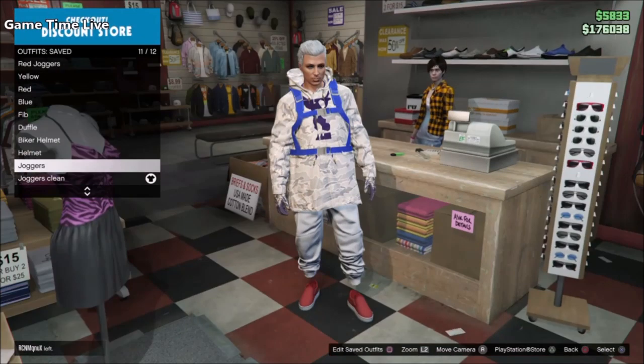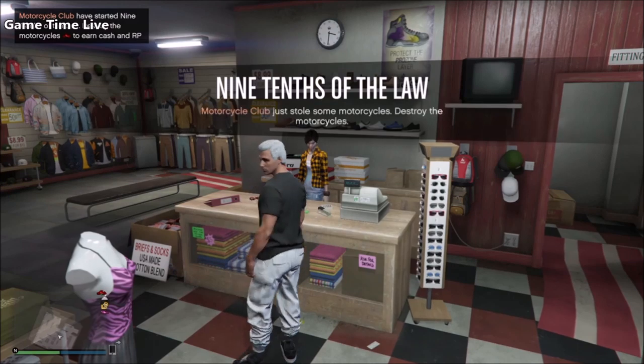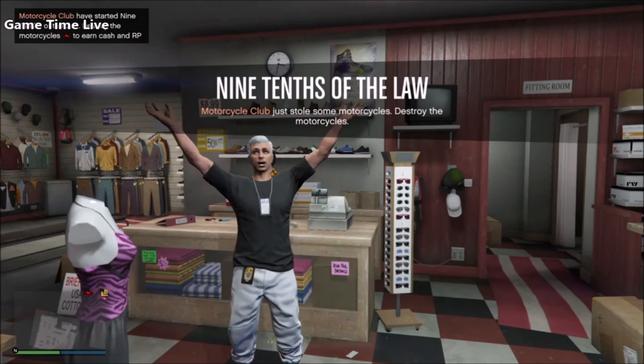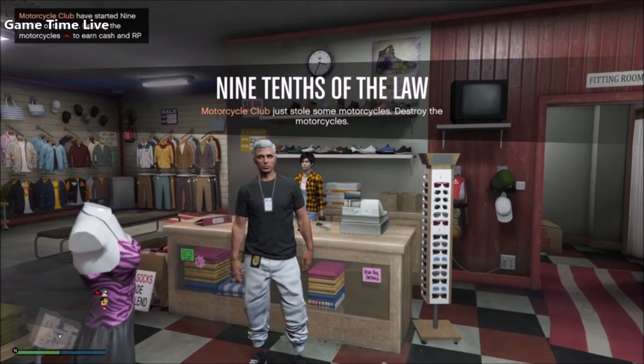Go to a new session and check your closet to see if the outfit is still there. For me the original director mode outfit was still inside my saved outfits list. If yours is deleted, don't worry — you still have your clean joggers outfit saved. There you go, this was the tutorial on how to obtain the white joggers after the latest patch. I hope you guys enjoyed this video, please leave a like if it worked, subscribe, and turn on notifications. Hope to see you in the next one — bye guys!